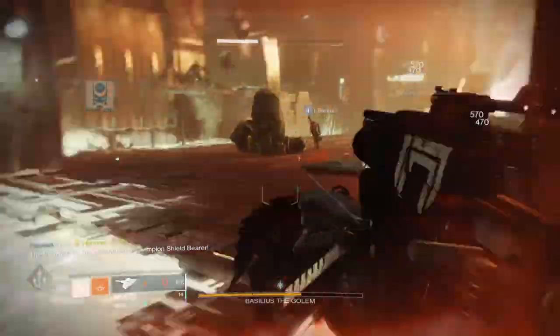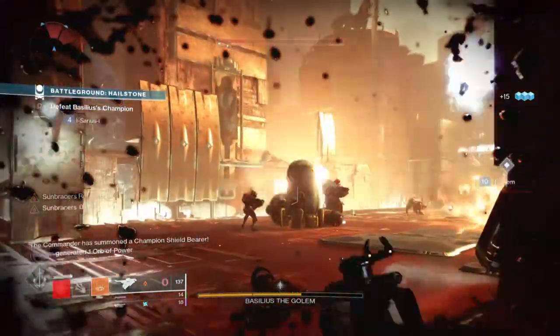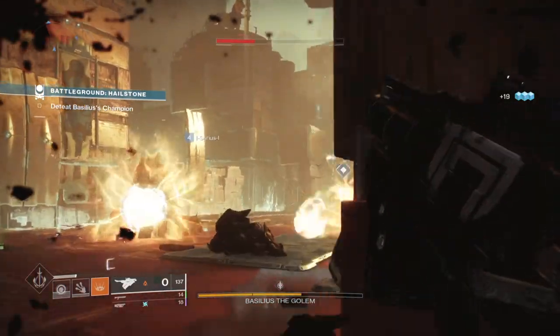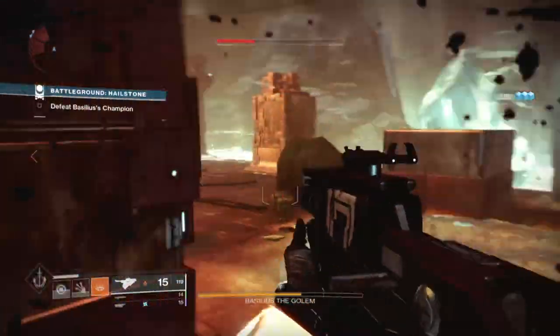Compared to using anything else that doesn't free-tap them via a crit, the Skyburner's can easily burn through cabal like it's nothing. And as the weapon has two options for how to operate it, it can either do more damage via the ADS method, or do less but fire in full auto with tracking.